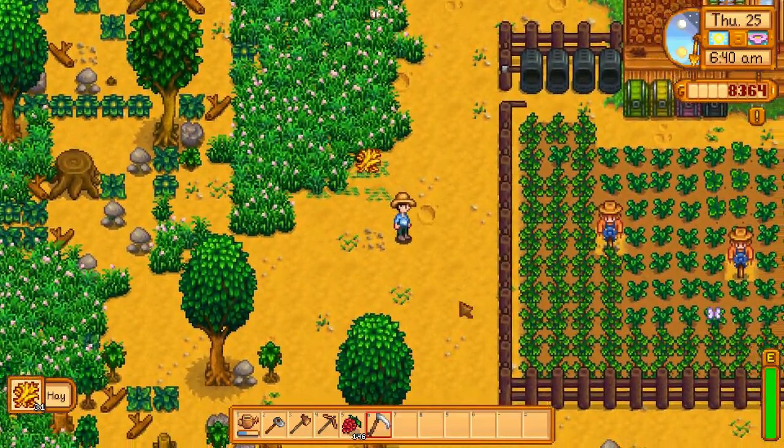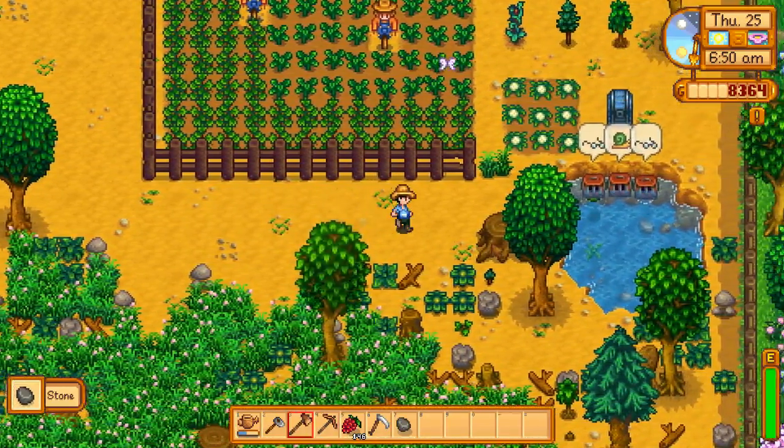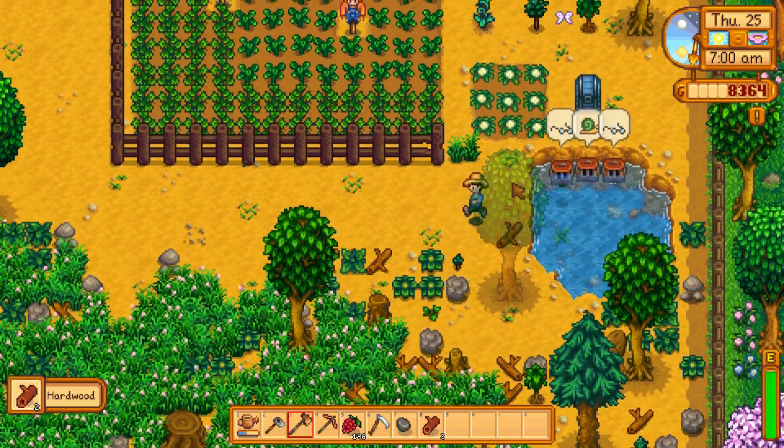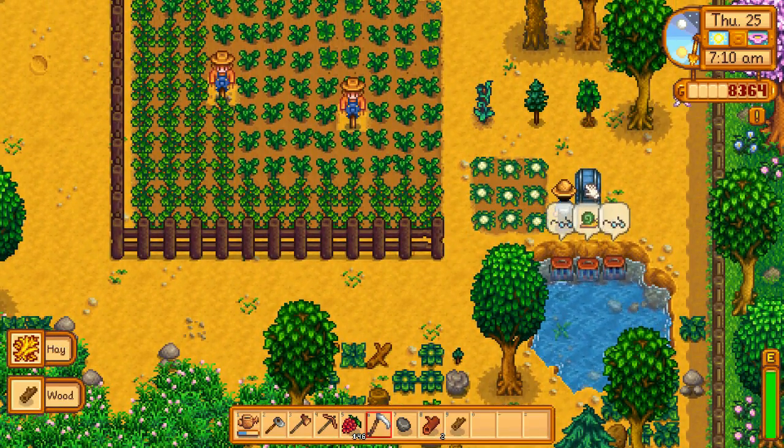We'll put our fishing rod away and get our scythe out. Now all this grass that's encroaching upon our farm can be chopped and sliced and diced. We'll see the little hay icons appearing above Aaron's head, which means our silo is automatically filling up. I wanted to clean up the farm a bit before the next season starts - getting rid of some of those stones. I can chop these giant stumps and get a little bit of hardwood out of them.